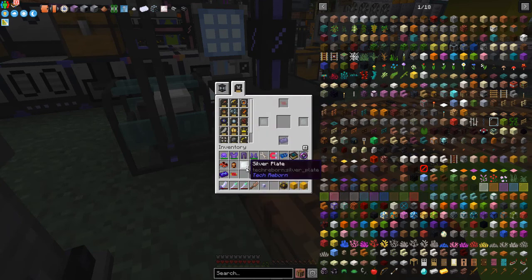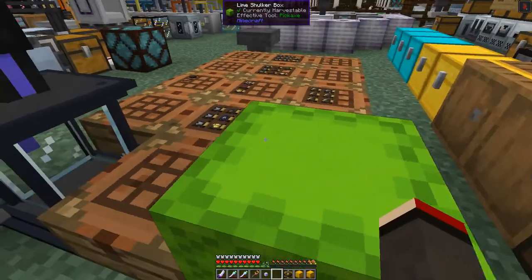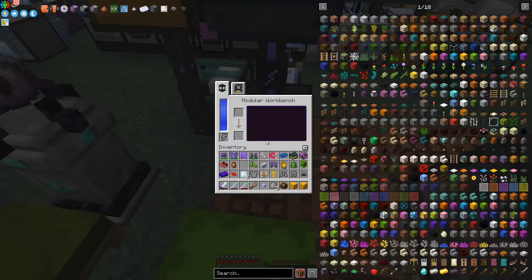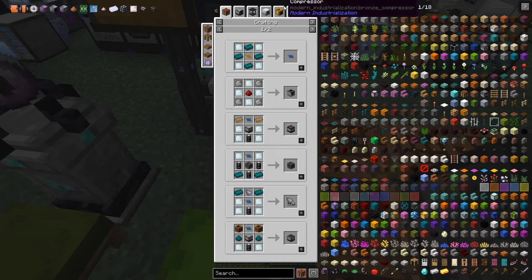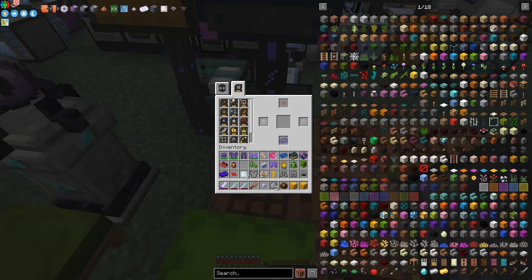I've got stuff already prepared — two silver plates and two steel plates. Looking at the uses of silver plates in modular crafting, we can make three different things: night vision module, looting module, and efficiency module. I'm going to make the efficiency module, so we'll select that one.